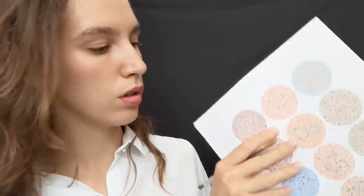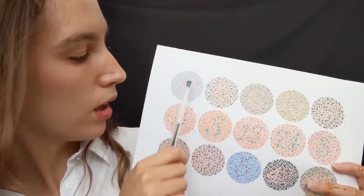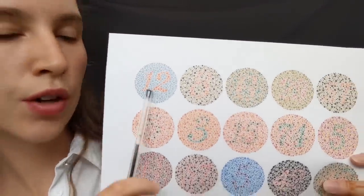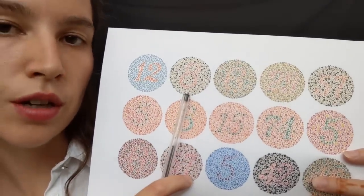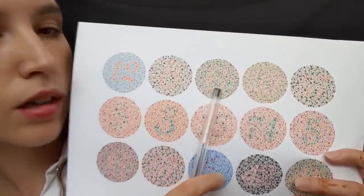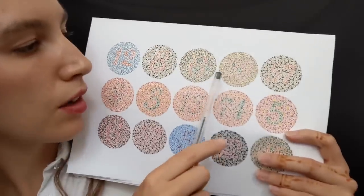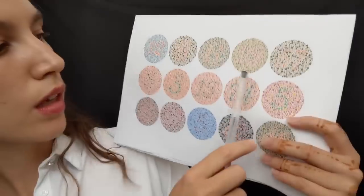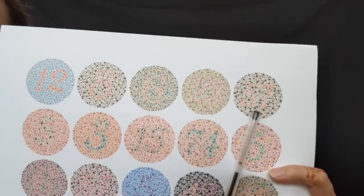Okay, so I have here a chart. Just looking at the first circle here, can you tell me what this number is? Good — it's a 12. What number is this? Good — it's an 8. And here, what number is this? It's a 6. Good. What number is this? This is 29. Here, what number is this?